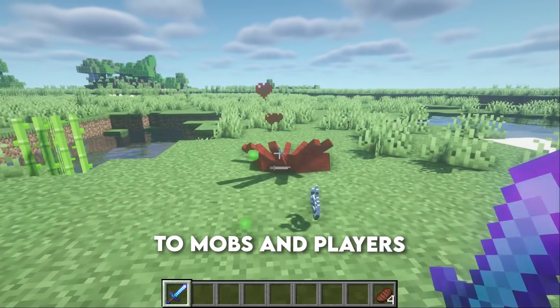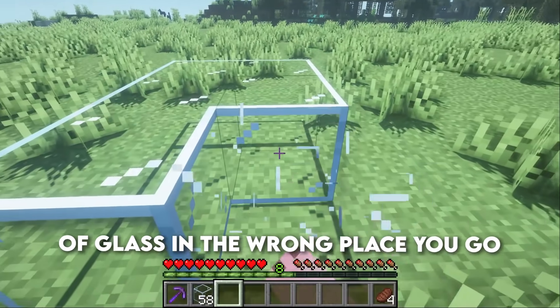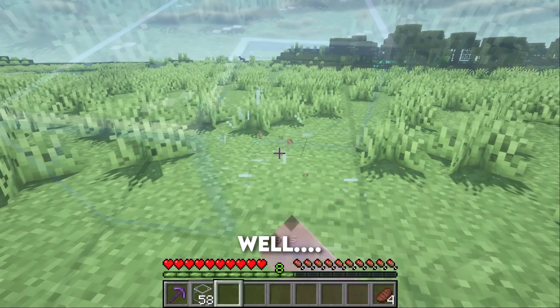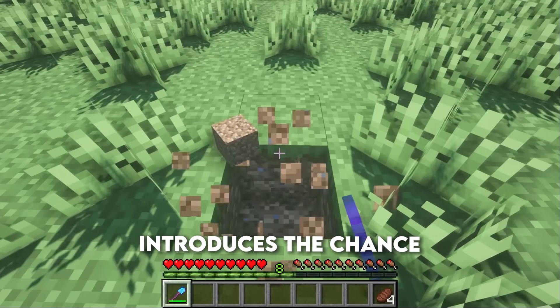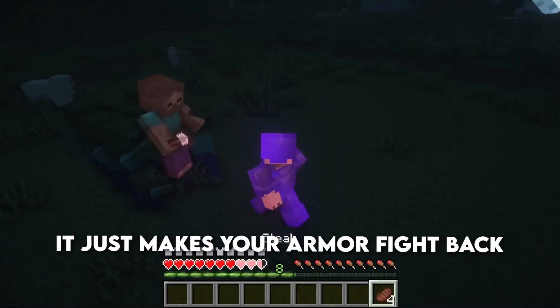Riptide is a transportation enchant for your trident — this enchantment makes you move faster when you throw your trident. Sharpness increases attack damage to mobs and players. Silk Touch — if you have ever placed down a piece of glass in the wrong place and suffered the pain that you can't pick it up again, well Silk Touch does let you pick it up.